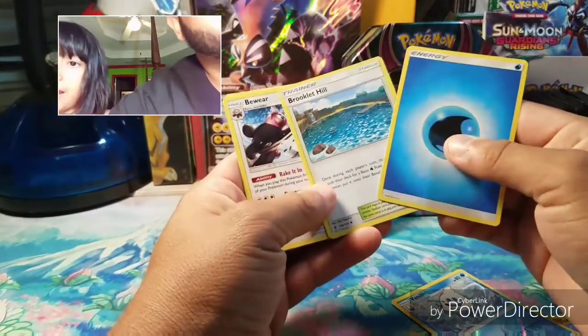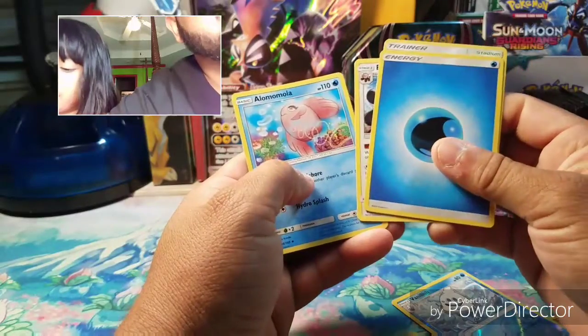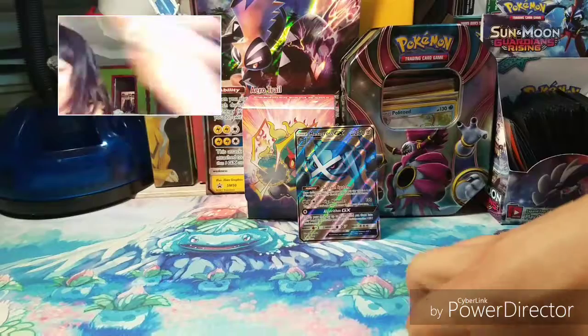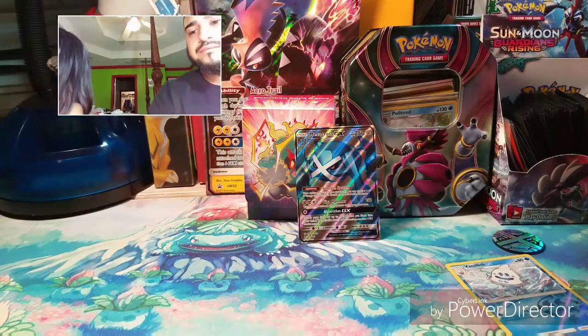Also a water energy, Brooklet Hill, Bewear, and Oranguru. Okay, so that's my first pack done.